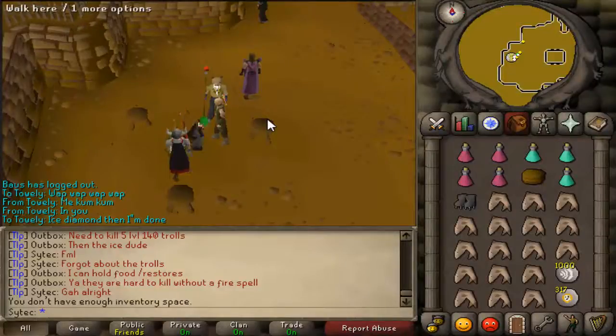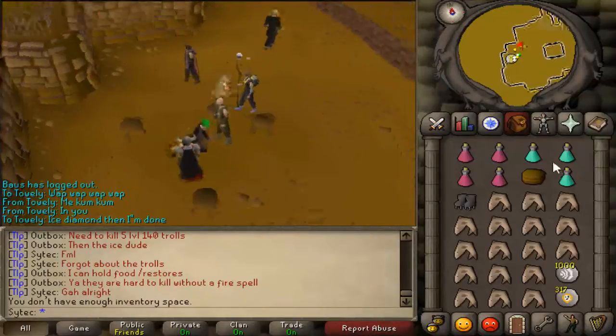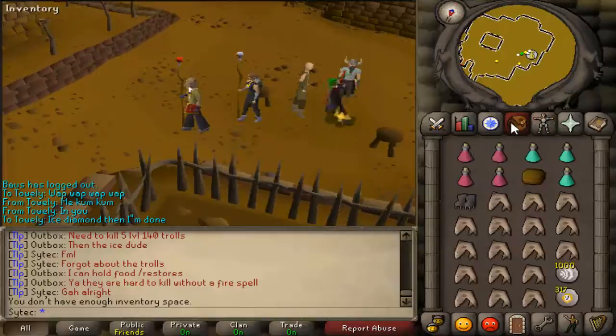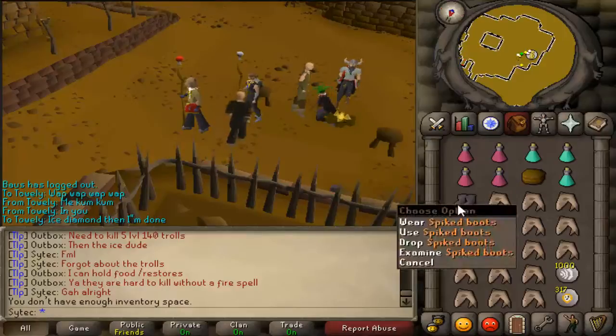Hey you guys, welcome back to another diamond guide. Yeah, diamond guide — that's what we're going to call this. Anyways, we're doing the ice one. We need climbing boots, chocolate cake, some prayer pots, and spiked boots.